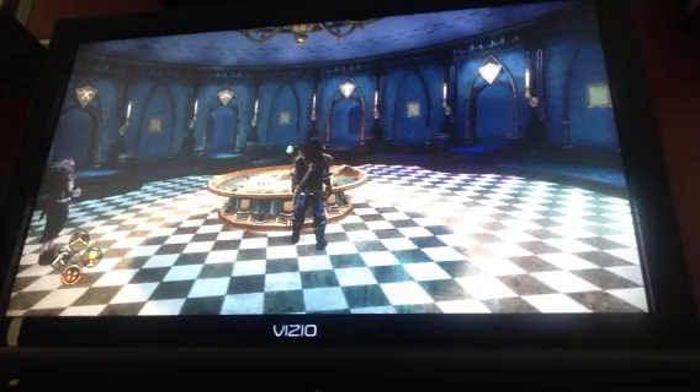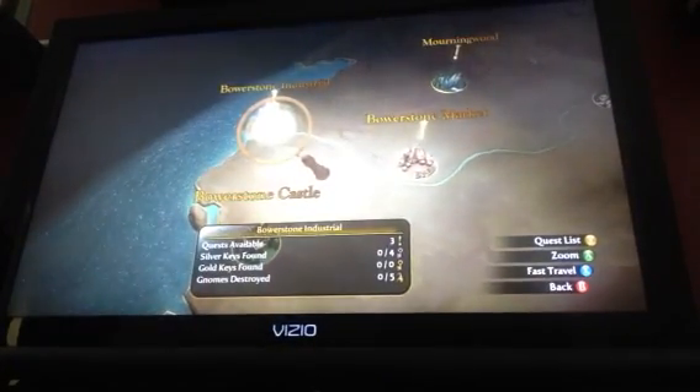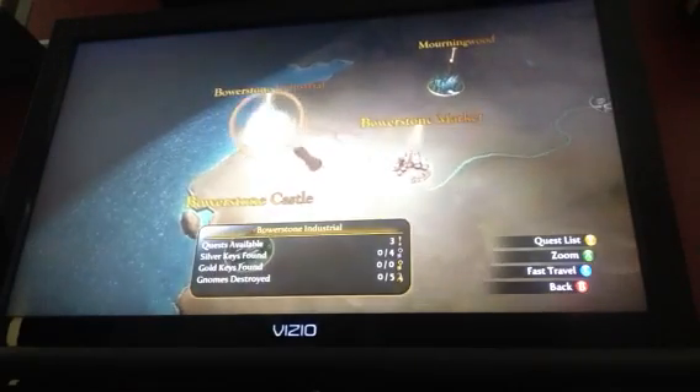Hey, what's up? I'm going to show you guys how to get to the Fable 3 brothel or orphanage. So first you want to go to your map here, and then fast travel to Bowerstone Industrial.